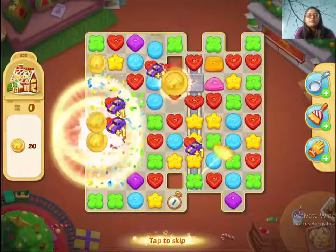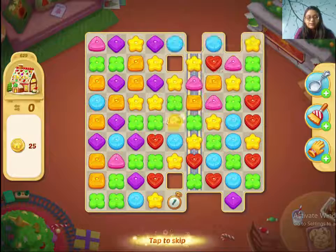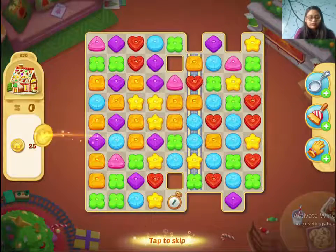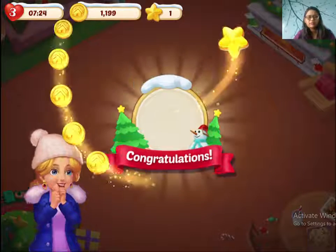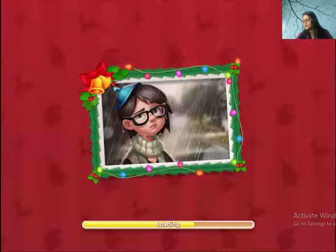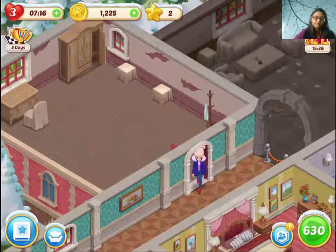My tip would be: collect extra moves as soon as you start the game, otherwise it's gonna be very difficult, because I think you get only 6 or 7 moves when you start this game. So guys, that's all, and that was level 629 of my Kingdom Mansion.